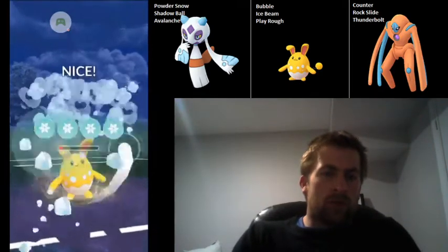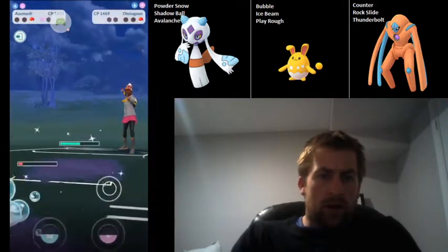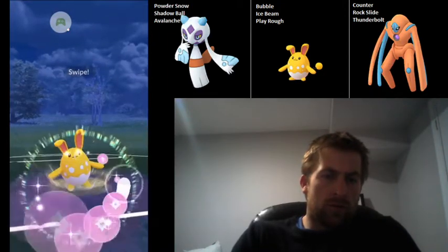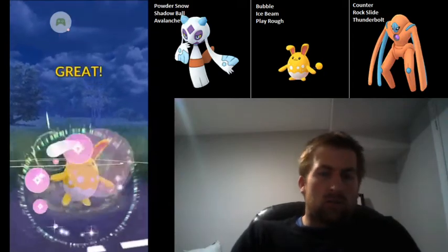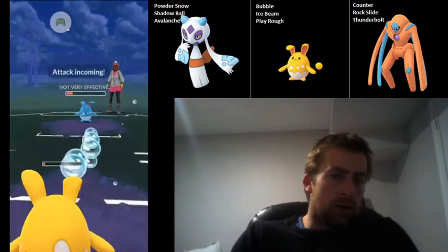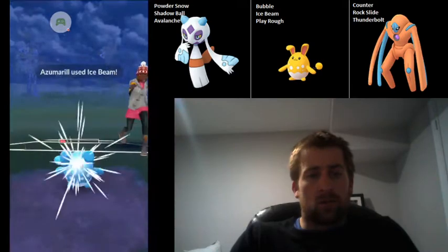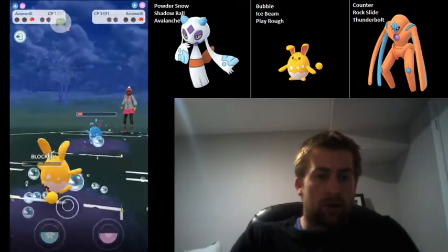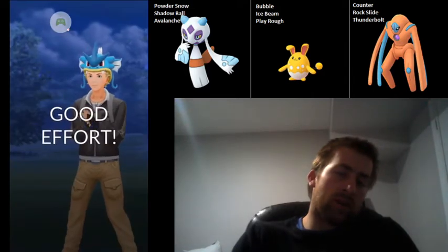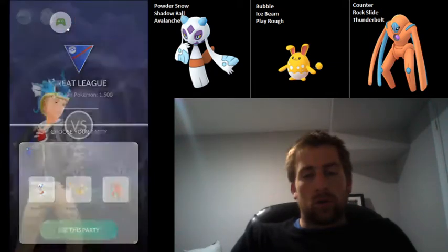We can come in with Azumarill and go for the Ice Beam — this is going to take out the Obstagoon. We still have a shield, so their Azumarill is going to have a hard time farming us down. We go straight for the Play Rough. This is really going to come down to the wire — can I get to the next charge move before they bubble me down? We sneak in a bubble on their charge move, which is absolutely massive for us. However, they are able to bubble us down just as we're getting the Ice Beam. So super close match.